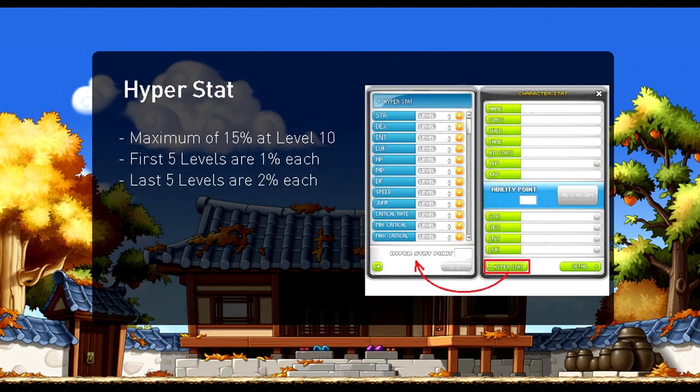Hyper stat becomes available once your character reaches level 140. Hyper crit is a category you can put points into, and it has a max level of 10. The first five levels of hyper crit are worth 1% each, whereas the last five are worth 2% each, totaling 15% extra crit rate at level 10. Most classes should and will utilize this to reach 100% crit, and if you have nothing in hyper crit, it's equivalent to a level 120 — or level 2 — Phantom link skill.